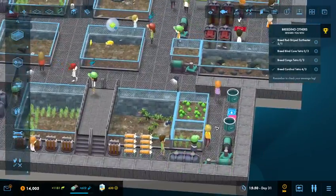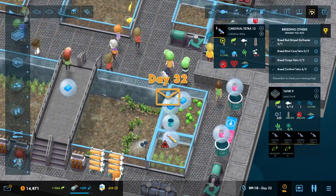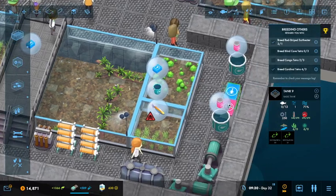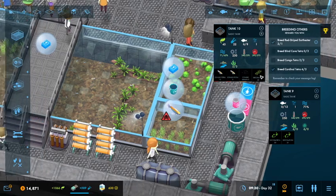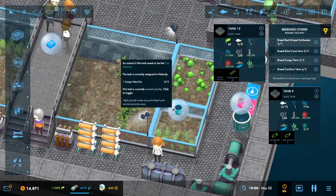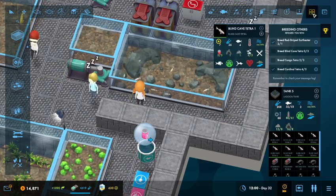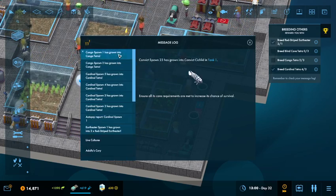The Cardinal Tetras are somewhere and they have grown up to be little baby Cardinal Tetras — look at them, they're all adorable. We just toss them all back into the right tank. And the Congo Tetras have also grown up, but I need at least one more Congo Tetra, which will happen. And then we're literally just waiting on these idiots to actually do the thing. I wish there were an ultra speed — that would be really nice.